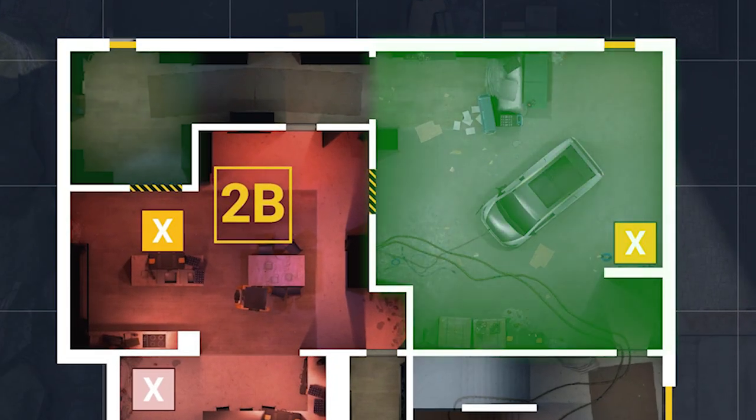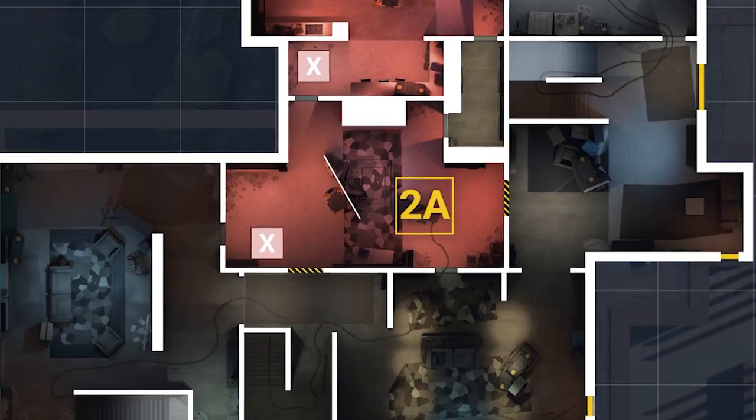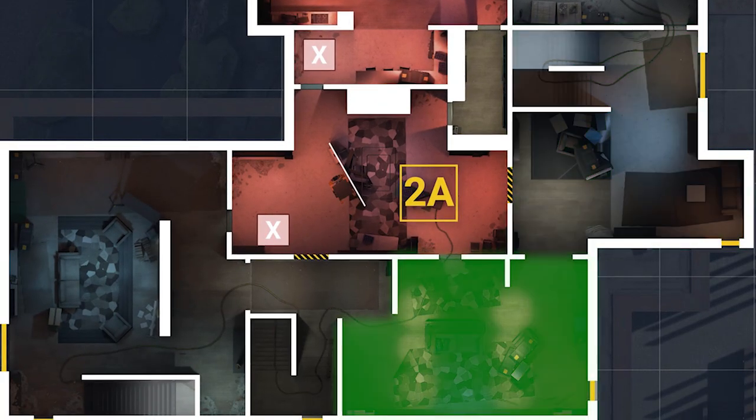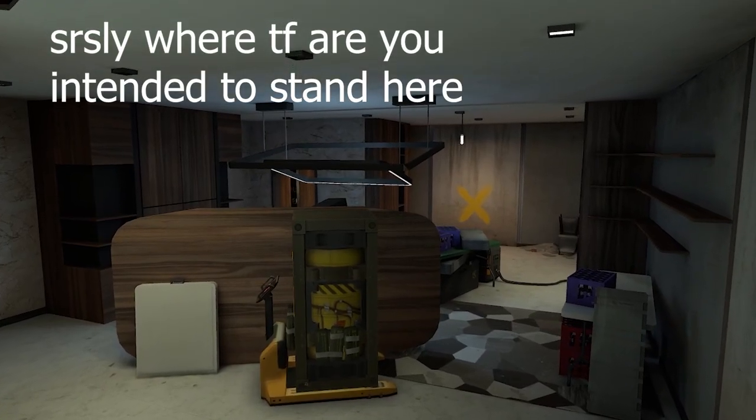I like to look at middle floor as two halves: the B half and the A half. The B half has garage, laundry, and the hallway connecting the two. Getting control of these areas can get you a really comfortable execute into site. The A half is constructed of piano, theater, and lobby, and if you have control of those, A site becomes arguably the easiest site to attack in the game.